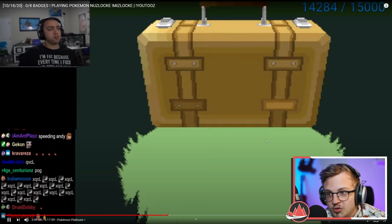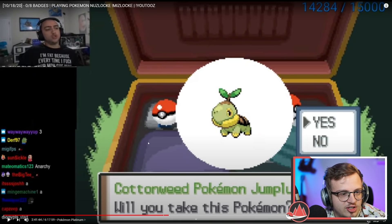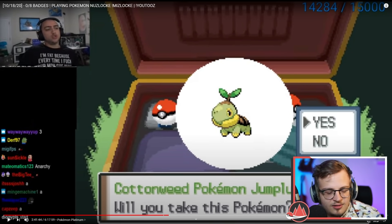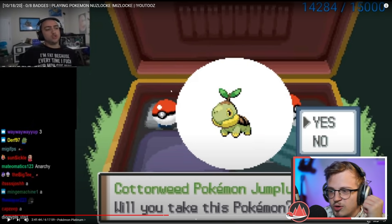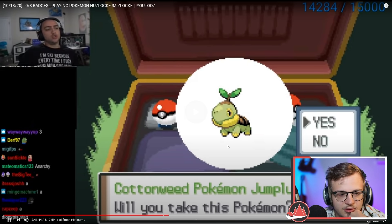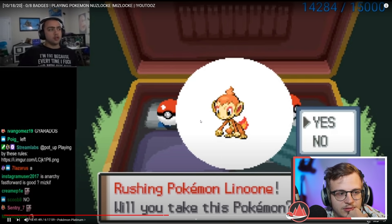Starter choice! Okay, here we go. So we've got Jumpluff as a starter — that might be good, but the problem is the learnset. You start with Tackle and Synthesis but don't get a real attacking move until level 20 when you get Bullet Seed. It's a fast Pokemon with good utility — you get Sleep Powder early which is sick, and Leech Seed at 24 — but I think this Pokemon takes too long to come online with only Tackle and mediocre offensive stats.